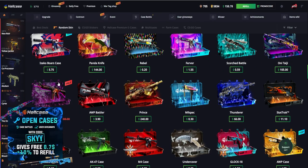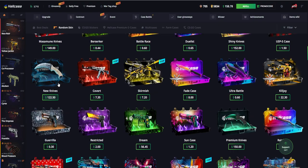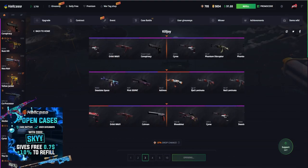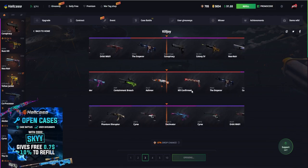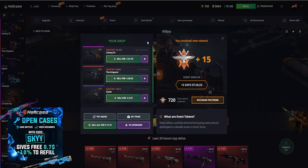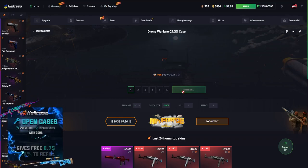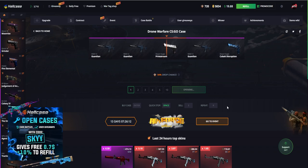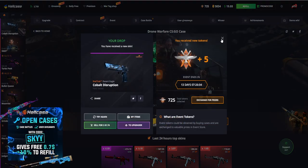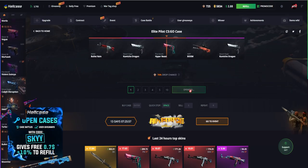Let's go with something a little bit cheaper so we can drop something decent. Let's go with the $56 mean case. Let's go with three killjoy cases for $66 — let's see what we get. Come on Hellcase, drop something decent. We get the Emperor, $36 — stat track was dead close. We've got $91. Let's go to the event case, $72 for that case. $20 left in our balance. We get the Desert Eagle disruption, $61 stat track — that's on our upgrade. $19 left — let's use that on the Elite Pilot case.